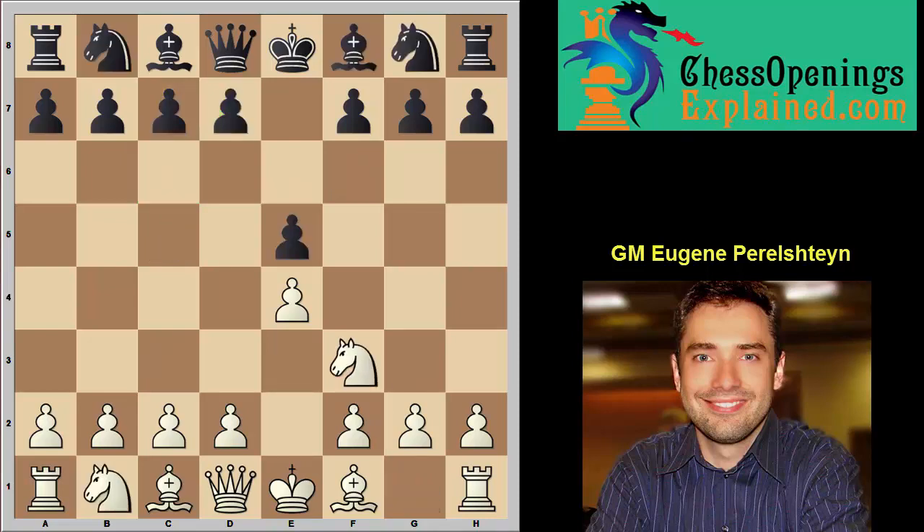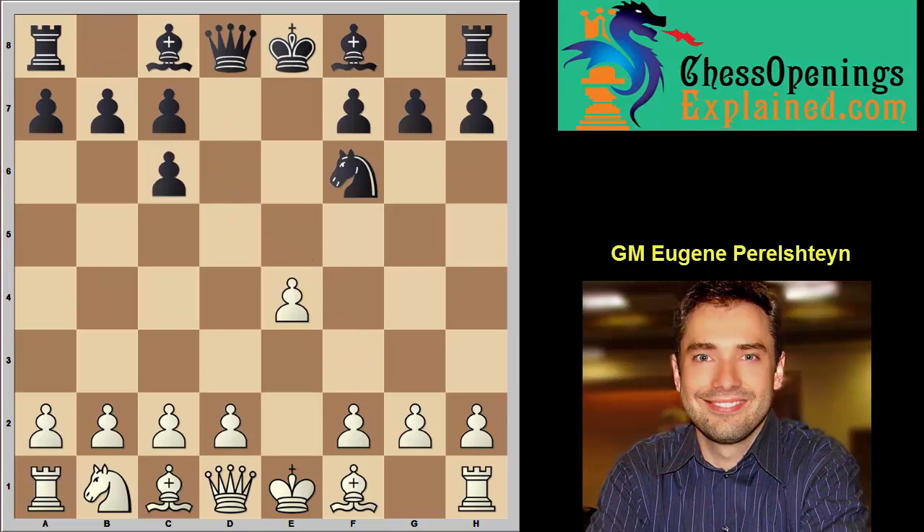Another player can try to reach this via the Nf6 move order, which is the Petroff. And after Nxe5, Nc6, takes, takes — now of course d3 is playable. It's a slightly different version of the Stafford Gambit because you didn't commit the knight on c3. But if you play something logical like Nc3, Bc5, once again we have reached this position.